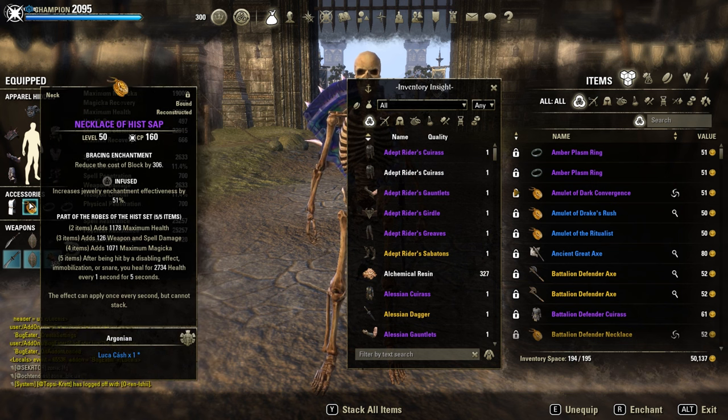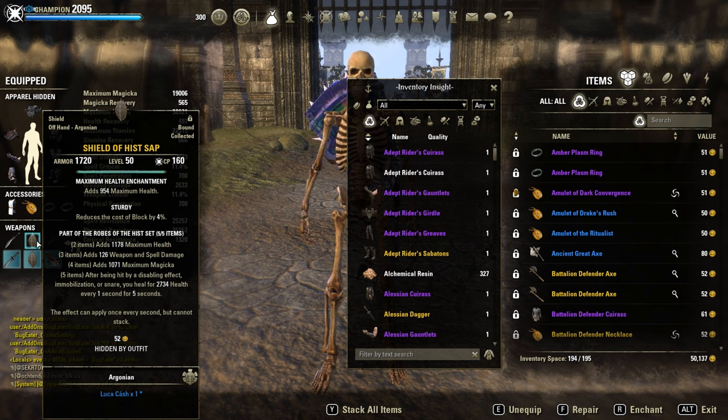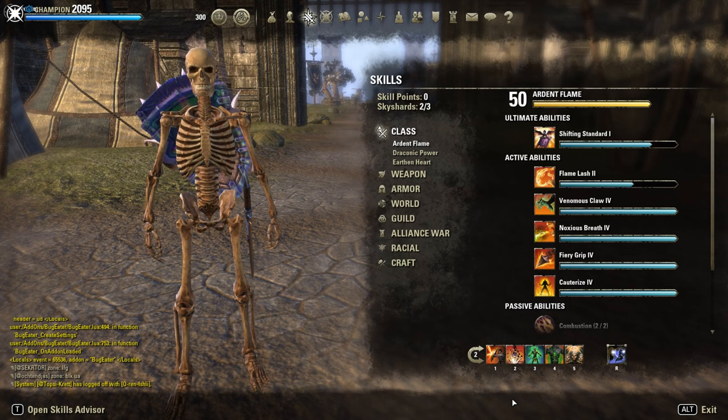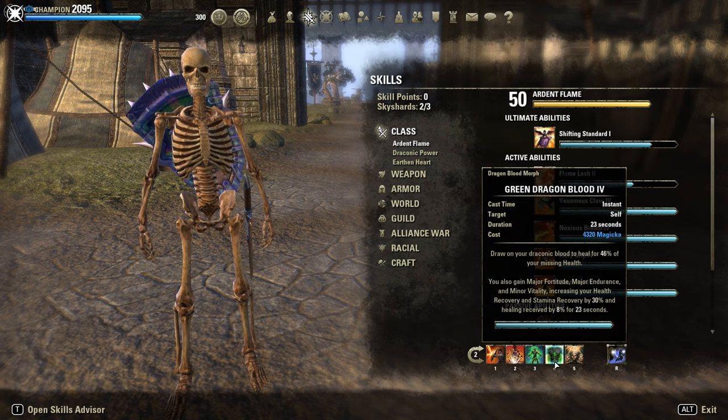Then full Infused with block cost reduction on the jewelry. Sturdy shield front and back bar, and both weapons Decisive. You can also go with Powered on the back bar, since we have our main skill heals on the back bar — like Vigor and Dragonblood.